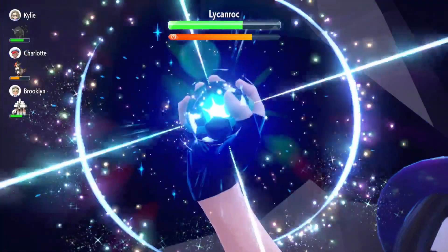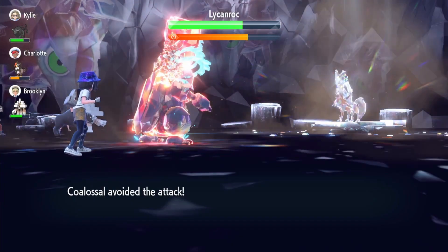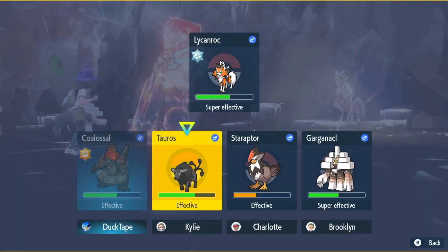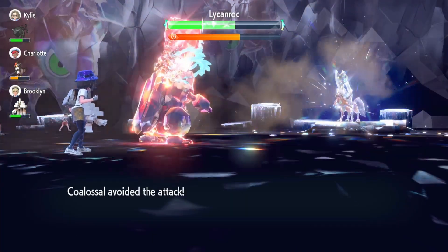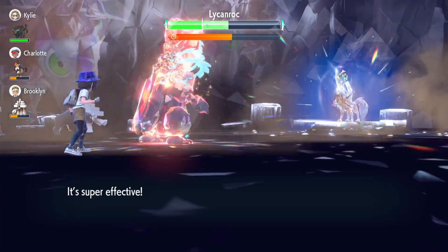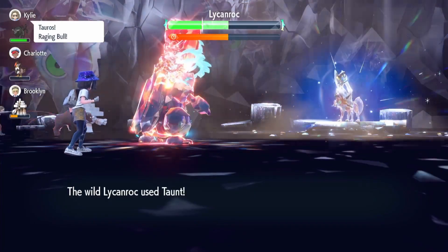Now we're going to Terastallize into a Fighting type to do more damage and remove our weakness to Rock type. He does miss as planned — that's amazing — which guarantees we can get Body Press away. I think I accidentally pressed the analog and attacked one of my teammates — a classic accidental move. We use Body Press on the Lycanroc this time and do better damage. We probably can't get an Iron Defense off — nope, he's just infinitely Taunting us.